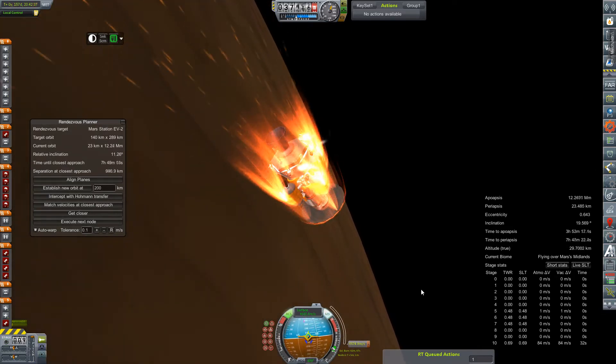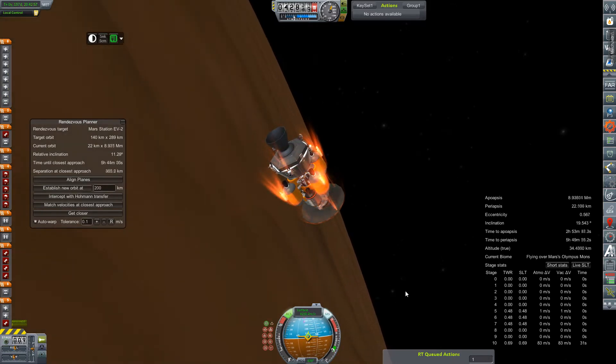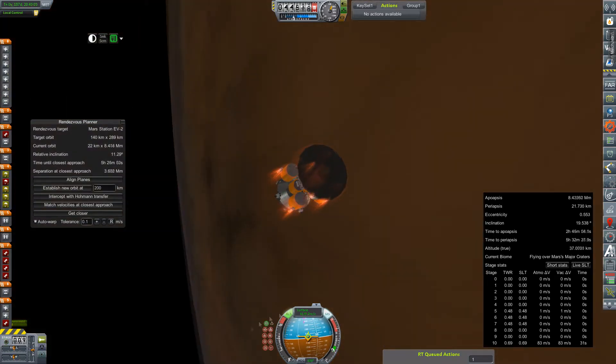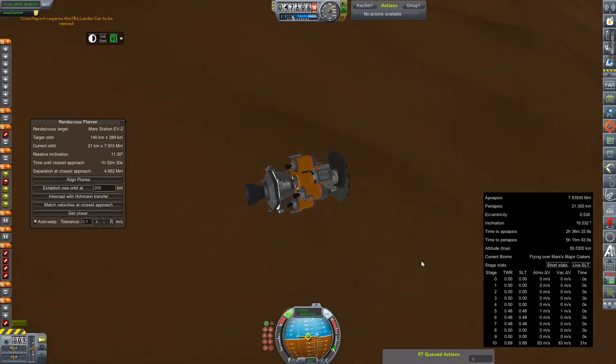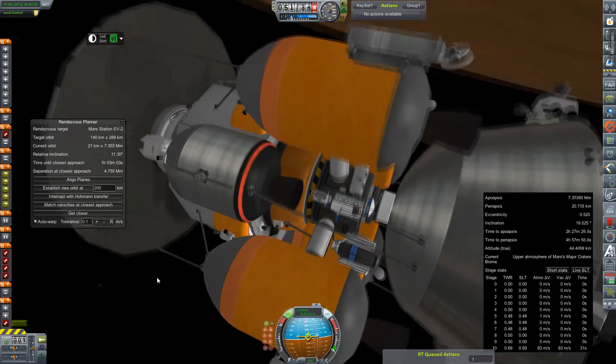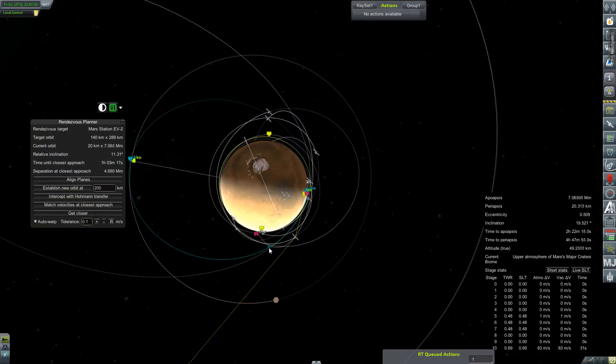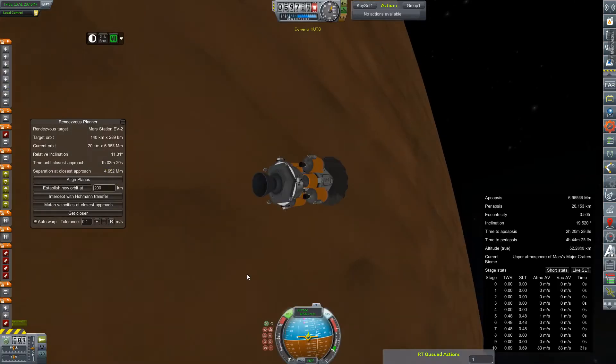It does look like we'll have to transfer fuel back from the lander into its transfer stage to perform any docking or orbital corrections as necessary. So a little disappointing that I'm not bringing with me nearly as much fuel as I thought I was, but we'll get to the logistics of things later.